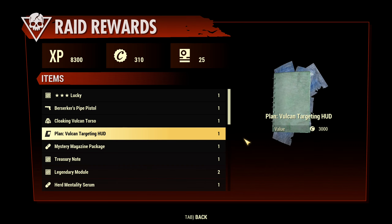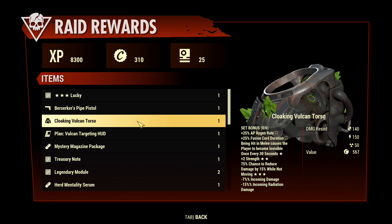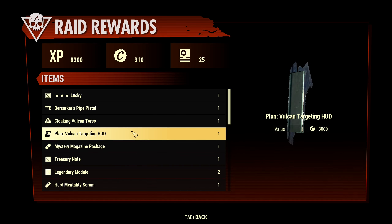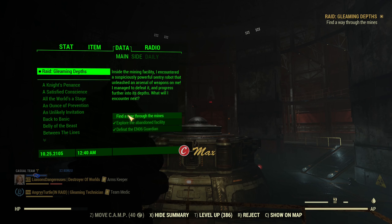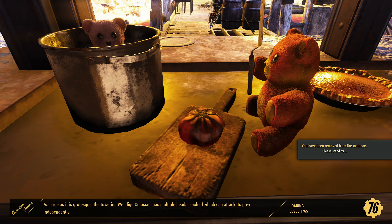That's how you cheese through it. If I would run out of time I'd need to look for more damage. And the rewards: Vulcan targeting head — lucky one. Lucky plan. Cloaking Vulcan torso as well, three-star. And the plan. So that was a really good run, really good finish. That's how you can cheese and farm. To repeat again, just back to the Pip-Boy, abandon, rinse, and repeat.